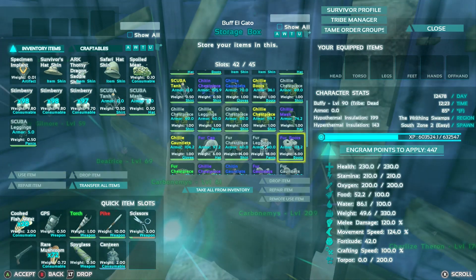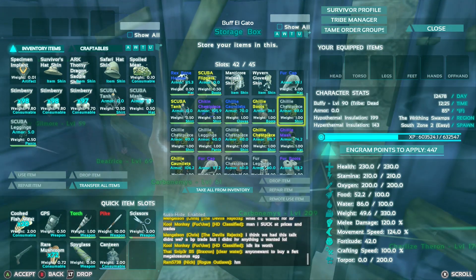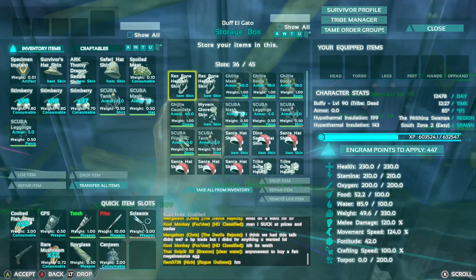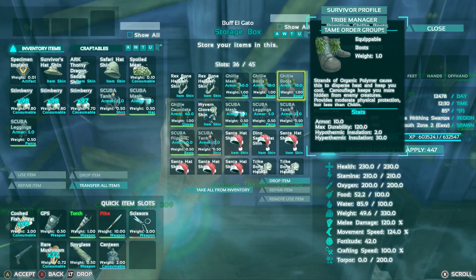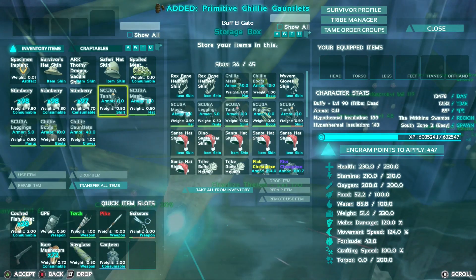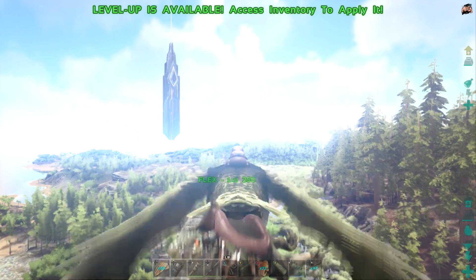The reason you only need primitive gear is because you're going to stay on your frog the entire time. Now, there's a chance your frog could pass out and you might have to get off, so your armor might play a role. But if you play it smart, you're not going to get off your frog at all. A way to do that — always go in with friends.